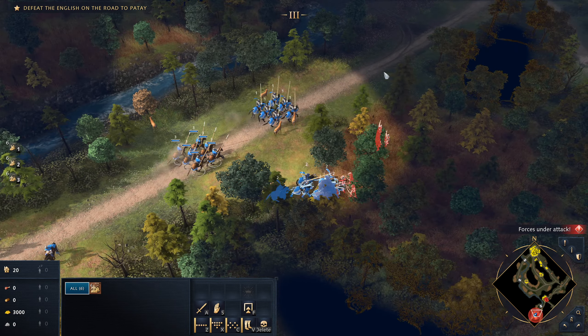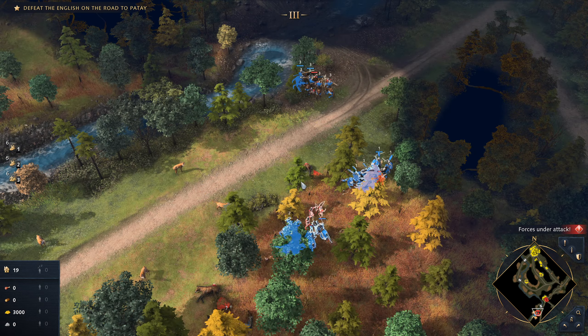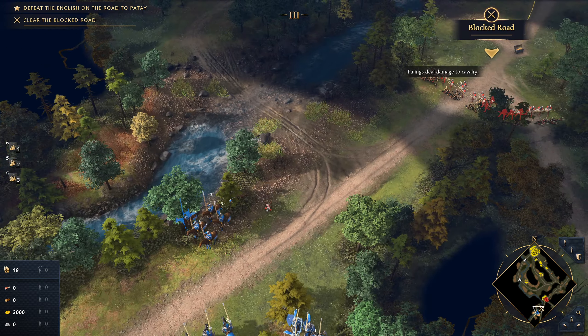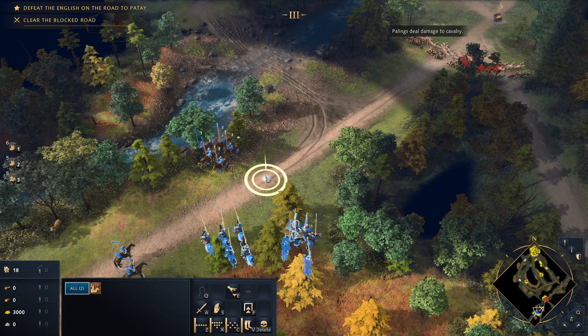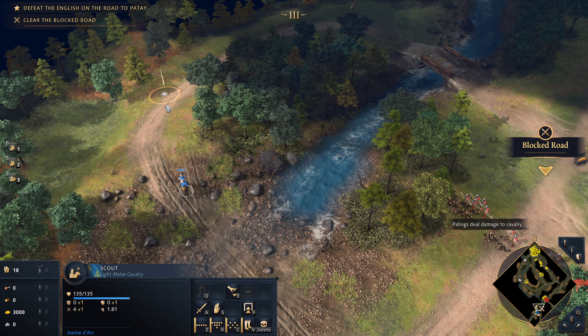Scouts, move closer. A detachment of English archers blocked the road with palings — an effective measure against cavalry. The French vanguard had to clear the road if they were to call in reinforcements. We lost two horsemen, so it's not a good idea to charge directly. Let's cross the river and make sure there are no enemies on the other side.